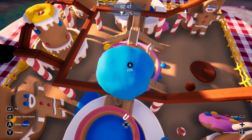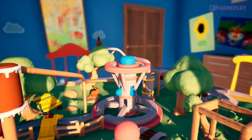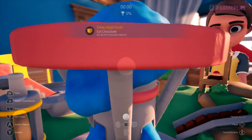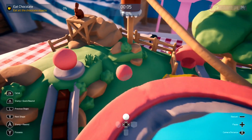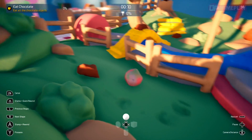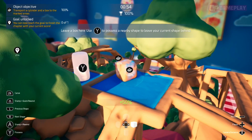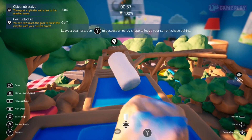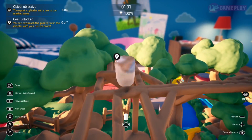But what do you actually do? Upon entering a chapter, you are given an objective to complete. Early examples include manipulating the environment so that an amount of liquid will flow into a cup, or traversing an obstacle course in order to leave certain shapes at designated points. Some of these are as simple as they probably sound, whereas others take a little bit of thought. The objective of leaving the shapes at certain points has you needing to leave yourself a nearby shape to possess, in order that you can then leave your current shape behind. They are never anything too taxing, and you will only ever take a couple of goes to complete each level.